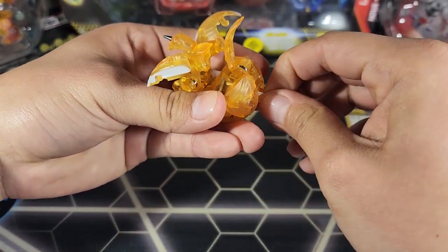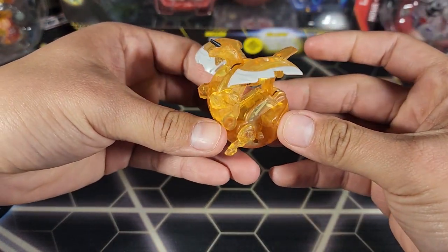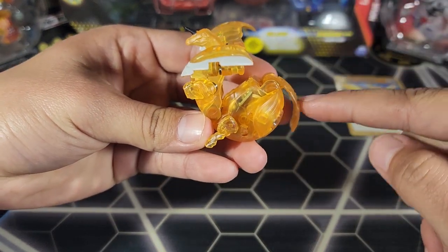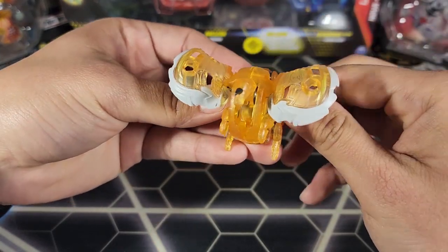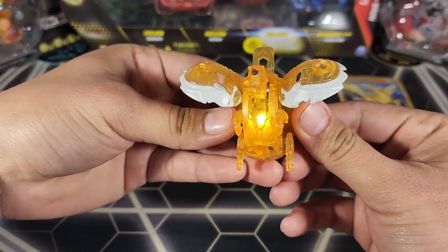Let's take this paper out. Now we can activate it — there it is! Did you guys see the light-up feature? You activate it by pulling this down and letting go, and there's a light-up feature you can even see through the middle right there. Super cool light-up feature in Bakugan Legends.